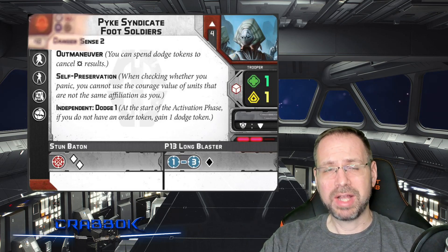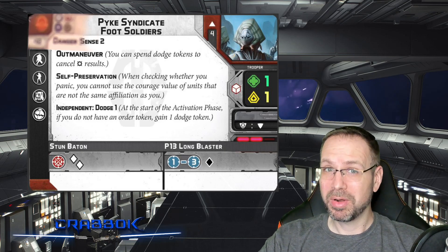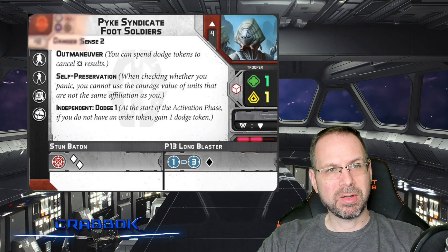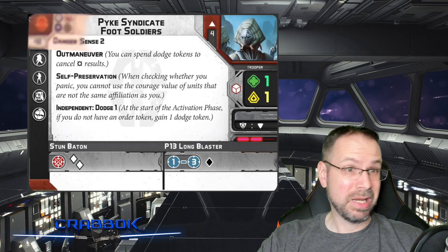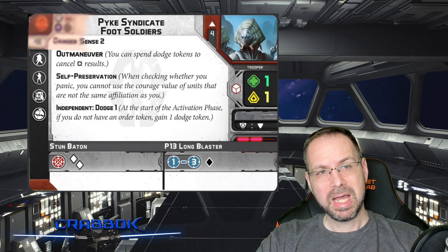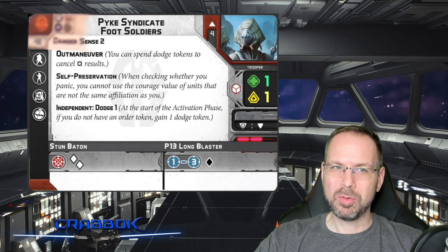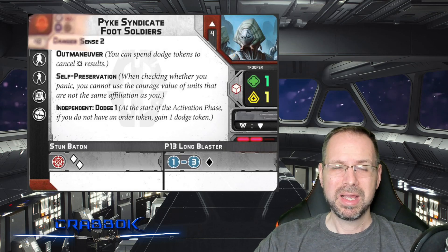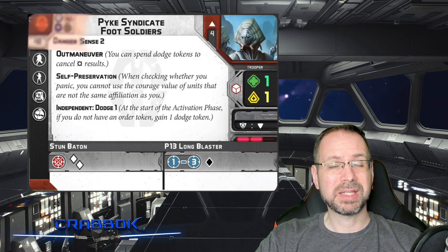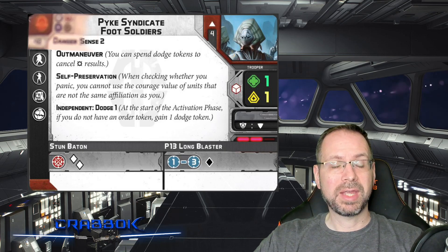The fact that these guys can go in all four factions shouldn't get your hopes up for everybody being able to go in all four factions. They did say most Mercs are not going to be able to go in all four factions. They're going to be redoing all the Bounty Hunters, for example, and most of those are only going to go in like two factions — although that's still more than they're in now. I think with the exception of Boba Fett, who's probably still going to be Empire only for the old version. New Boba Fett will probably have a little more faction options, or maybe even be able to go into the Rebels.